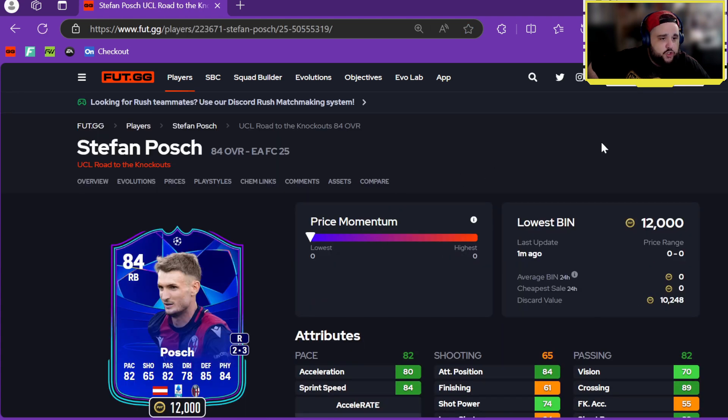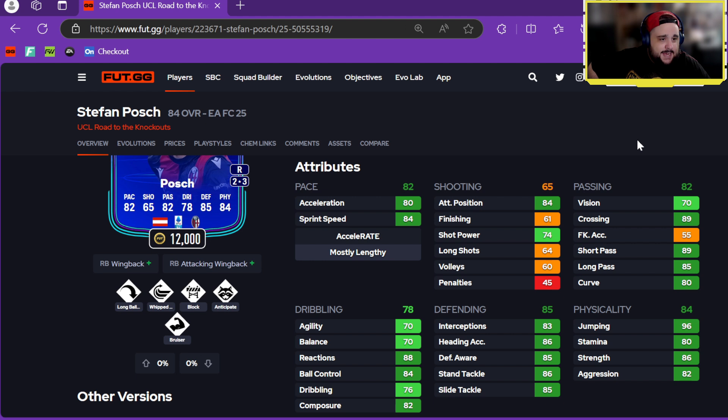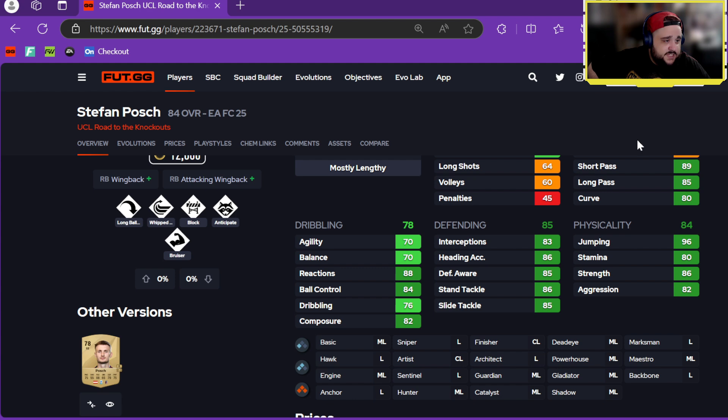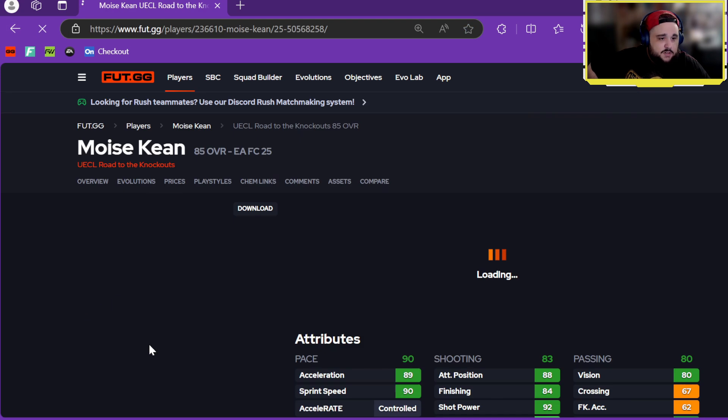Also Posh — two-star, three-star, 12k, with Wing Back Attack and Wing Back roles, plus Long Ball, Whipped, Block, Anticipate, Bruiser playstyles. He can only play right back, which is interesting because his pace is terrible for a right back. Passing's good, dribbling not the best, defending and physicals are good. He's probably going to be discard.